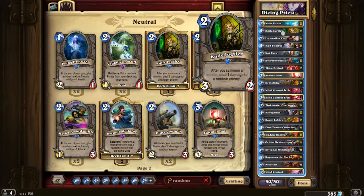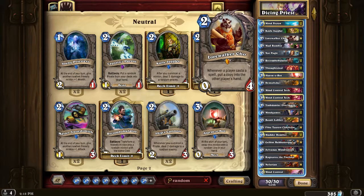We got two Mind Visions, two Knife Jugglers - whenever you summon, deal another damage to a random target. Lorewalker Cho - not really random, but if someone plays a card you'll get that, plus it's good to slow down the early game against spell-heavy decks. Mad Bomber - three damage split randomly. Nat Pagle - random chance to get a card.